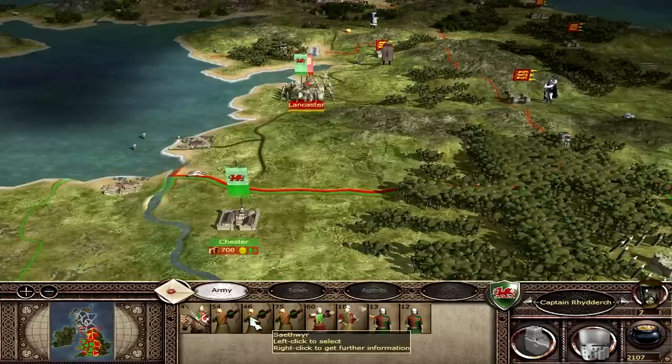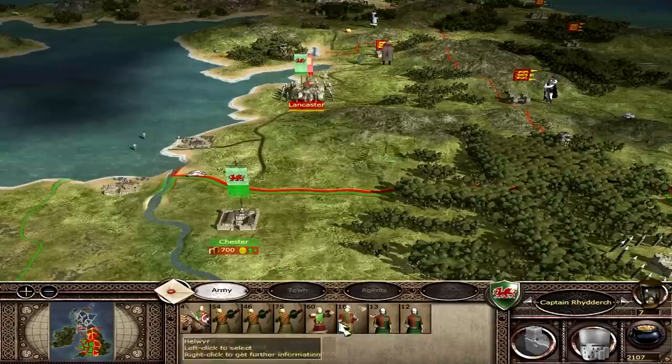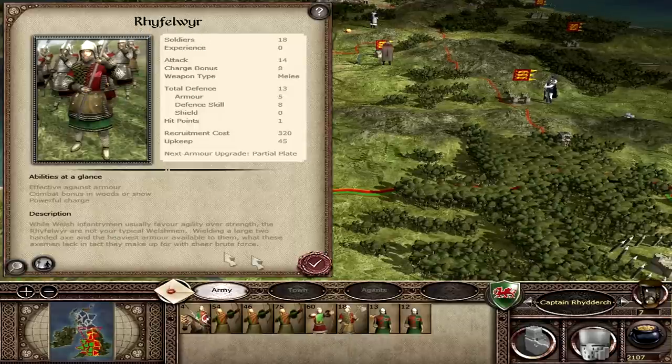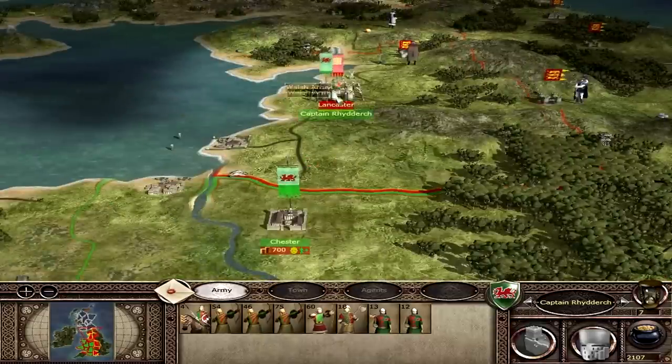The Scythia bowmen are one of the best units for Wales. We also have mailed knights — only four of them so not too useful. Some Helwyr bowmen, Felwyr two-handed axemen, and Gwent Raiders. Gwent Raiders are very, very underrated — they're a fantastic unit.